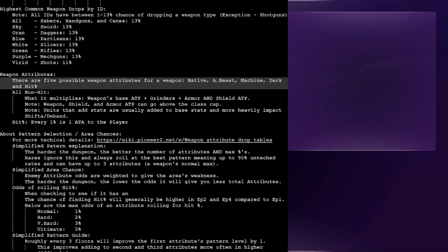This is post-commentary stepping in to add additional information on common weapons that might be useful whether you're a first-time player or returning player. There's a lot of confusion as to what IDs to pick for common drops. I've listed here the basic IDs that get a large bonus towards a particular drop. Sabers, handguns, and canes all have a 13% chance of dropping regardless of ID. For sword, dagger, partisan, slicer, rifle, mech gun, and shots, there is one ID per weapon that has an advantage over the rest.